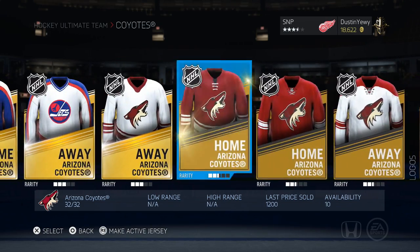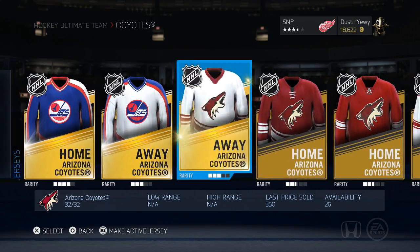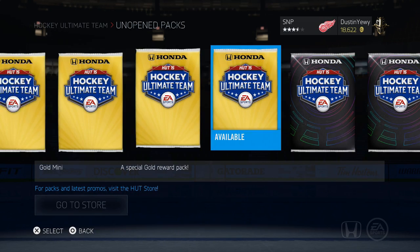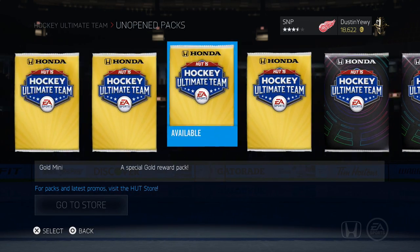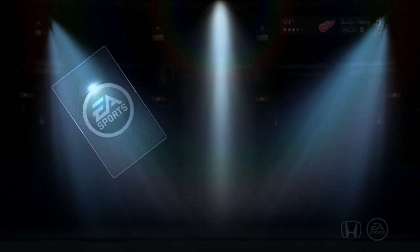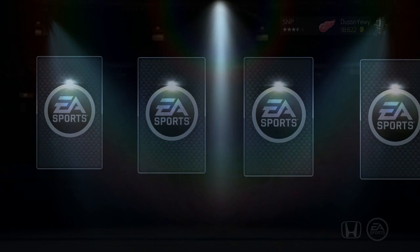And the jerseys are all ridiculous priced — these were like $1,200 a piece. But anyways, let's get to the packs. So we've got our four collection packs here. Let's start off with the first one.